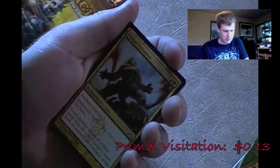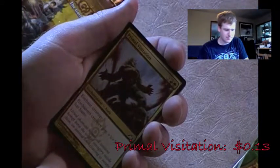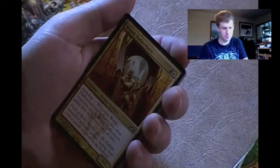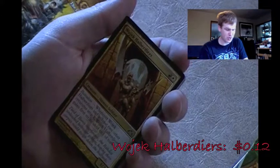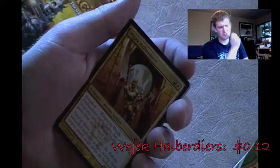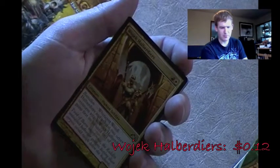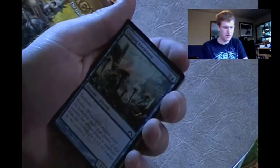Primal Visitation - enchanted creature gets +3/+3 and has haste for a 5-drop. That's probably why it's a common - let it pass, it's Gruul, not interested. Wojek Halberdiers - battalion for first strike. That's not too bad. You know what, I should try putting more battalion cards into my Boros deck. First strike and vigilance would probably be good for that, so I'll pop it to the side.